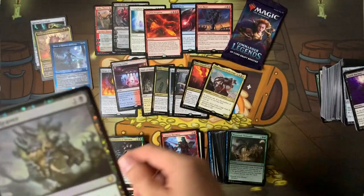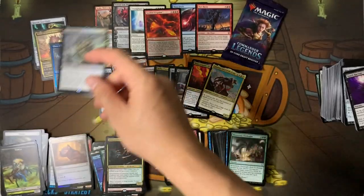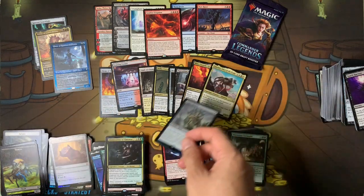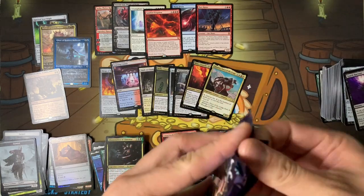Abomination of Llanowar — got this one. We got our four-rare pack! Plague Reaver — I don't think it's that great. One last pack, let's see what we get.